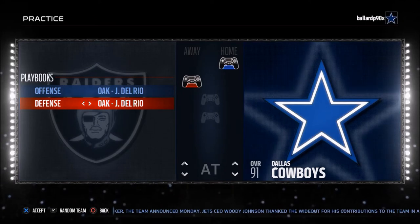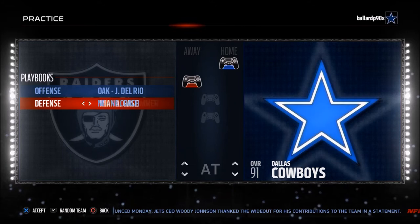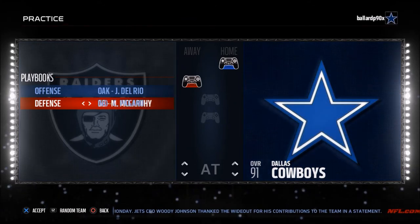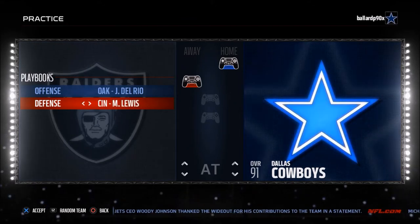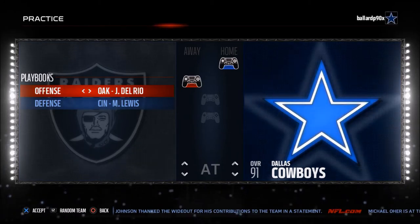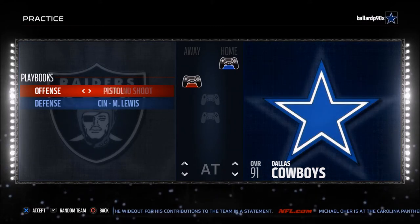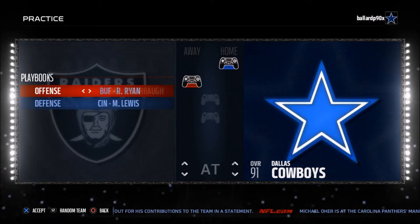The defensive playbook you want to go against is normally some type of 4-3. I'm going to lab against the Cincinnati defensive playbook today because, in my opinion, that's the best defensive playbook you can use. On offense, if you want to lab two playbooks, this is where you would select your second selection — for me, I was going to look at Denver.